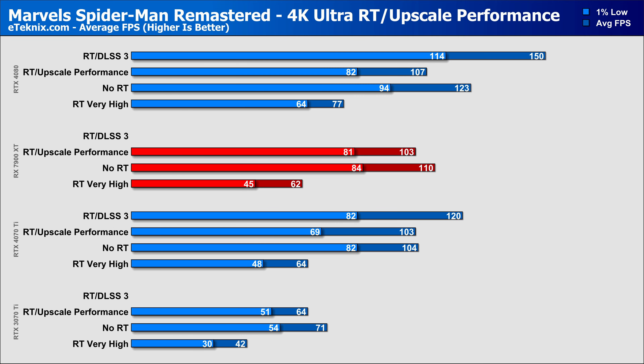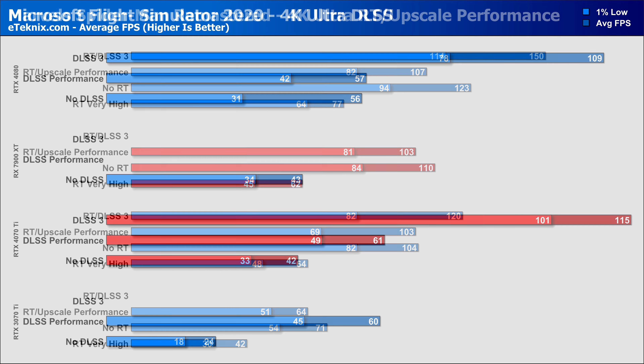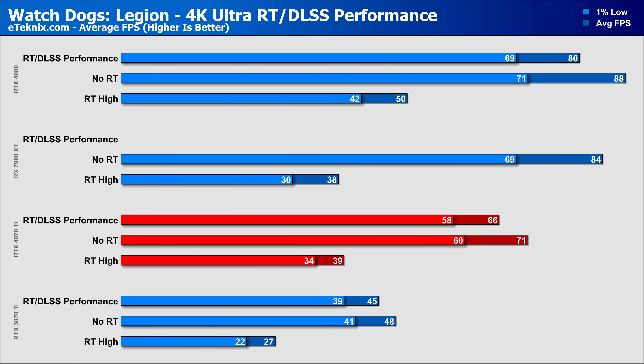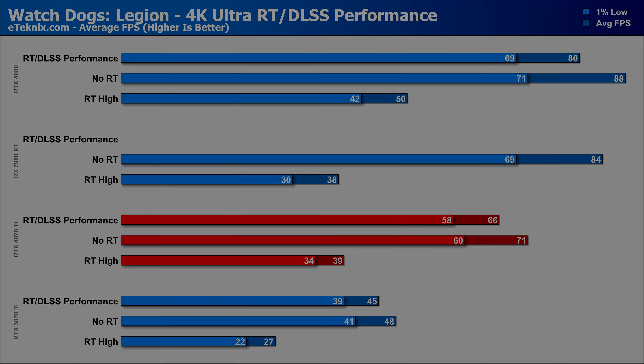Spider-Man includes ray tracing, DLSS, and frame generation — here results are much closer between the 4070 Ti and 7900 XT even with frame generation on, with typical DLSS vs. FSR upscaling being closely matched, while DLSS 3 just gives that little extra edge. In Microsoft Flight Simulator, DLSS boosted performance by over 45%, but the clear winner is DLSS 3 which sees performance increase by over 88% with 1% lows also powering ahead — so much so that the RTX 4080 actually scores worse here due to CPU limitations. In Watch Dogs: Legion, ray tracing sees the 4070 Ti and 7900 XT perform neck and neck, while DLSS claws back solid performance overall.